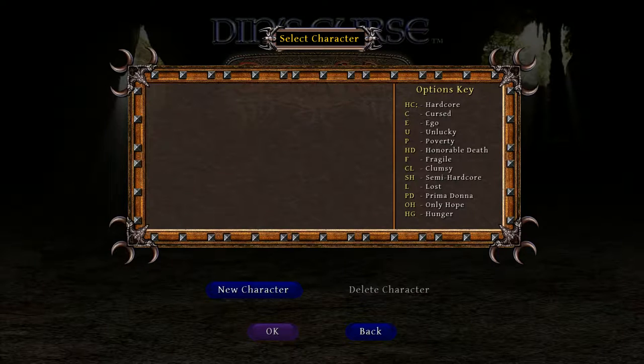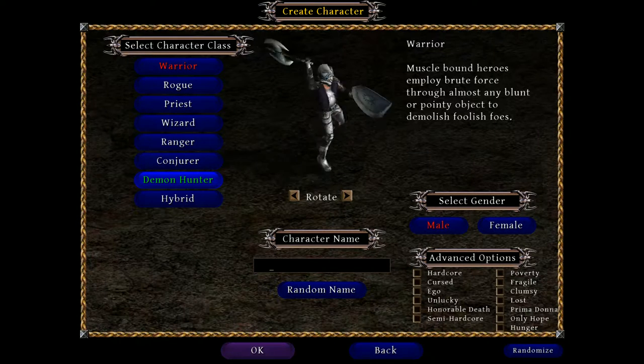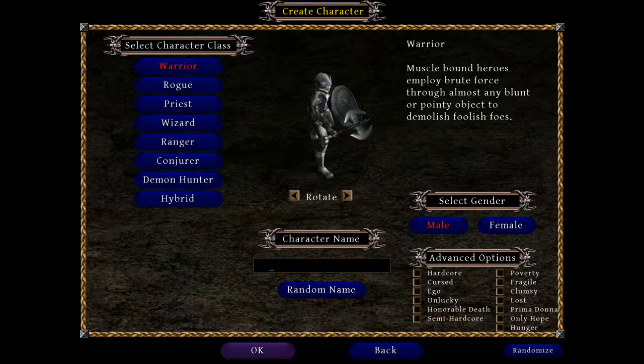So you can see there's a whole bunch of keys. We've got a new character. There are seven classes — the Demon Hunter comes with the expansion. You can go solo, and you also get the hybrid. I always play hybrids. By the way, this is like a really good multiplayer, kind of like a LAN party type game.